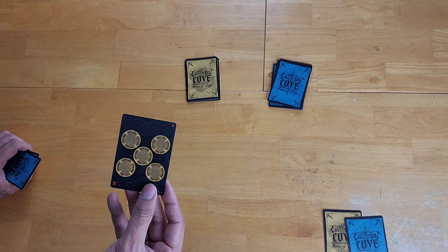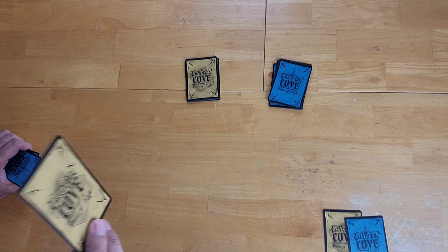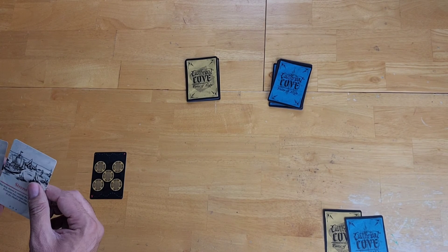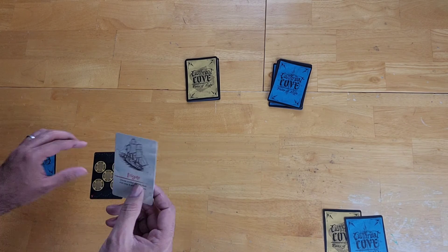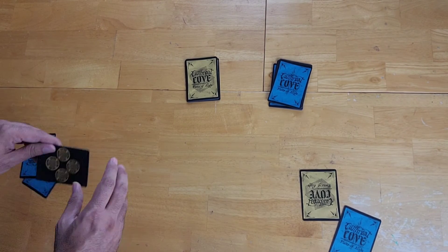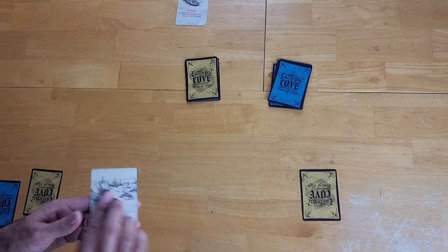I'm looking at this chest right here, and this has five treasure in it. While at surface level this looks really good, remember, if you pass eight, at the end of the game you're not going to be in contention for victory. So I probably do not want this card. I am going to play the frigate card, which says choose another player's chest and swap it with one of yours. I swapped a 5 for a 4, basically. We discard this card and move on to the next player.